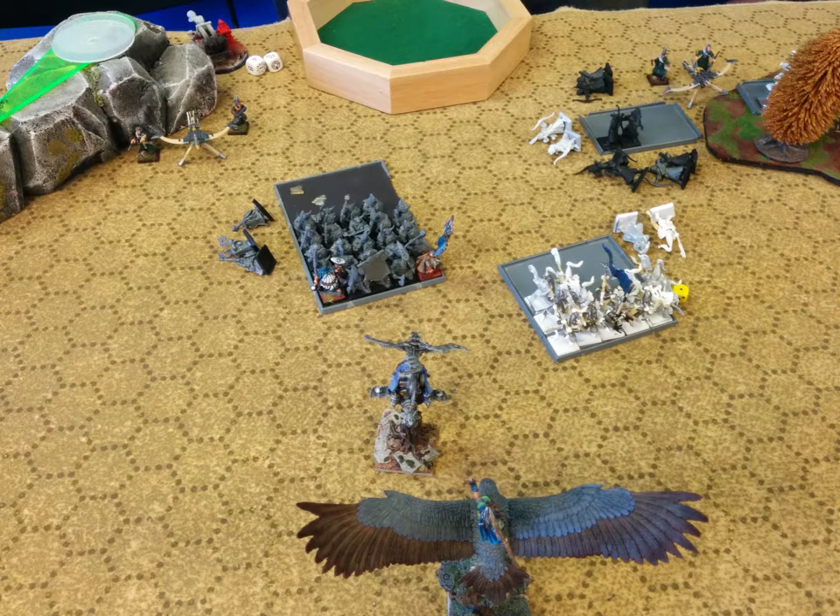We go into the bottom of turn one. Not a lot of movement — the gyrocopter flew up and Tim flew up to get in range for some death casting. Magic was pretty much a bust; we did get off a death spell but it didn't do anything. The result of shooting: since Bane of the World Dragon is on the White Lions, the Dwarf Thunderers are shooting the White Lions while the Wood Elf Archers are shooting the Dwarf block. A few people fall off and the organ gun goes off and decimates that archer unit.